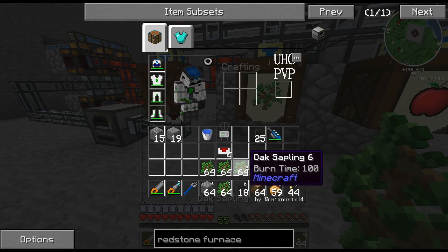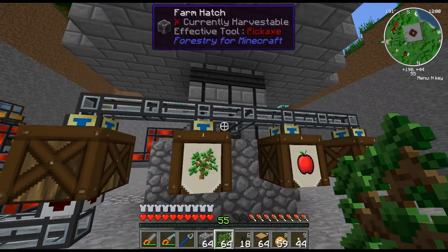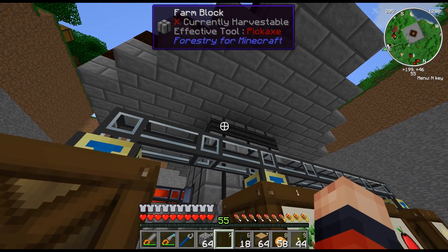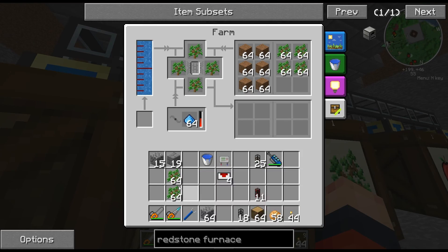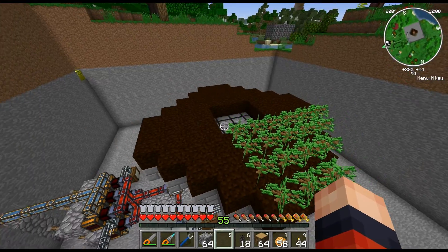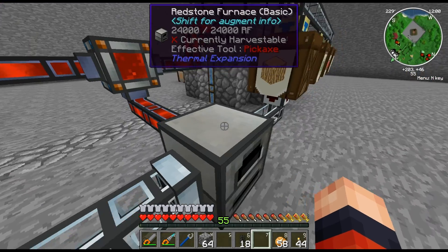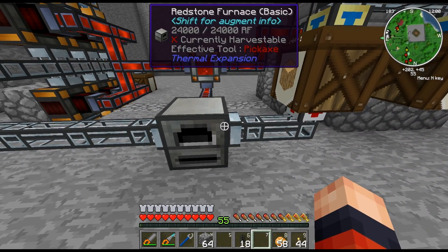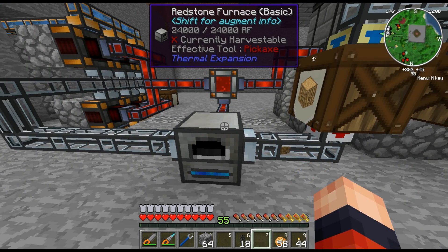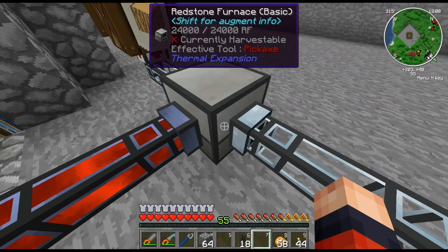Basically, the way it works is you need to start it up with saplings, but all the excess saplings will be outputted, and that's what you use for the fermenter to create the biomass. I haven't tested this out, but I brought a stack of wood to get it started. Let's see — yeah, it's already working, it's already planting. This energy cell is going to run out of energy pretty quick, so I need to turn the furnace on. There we go — it'll create charcoal.